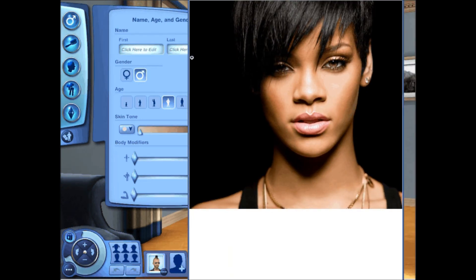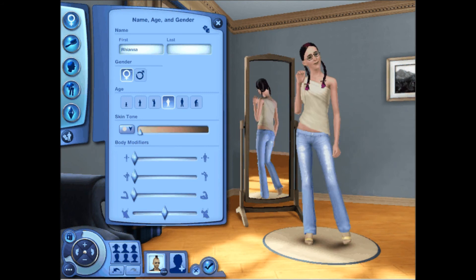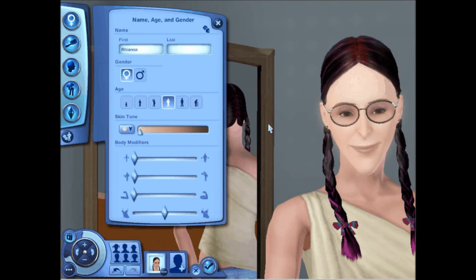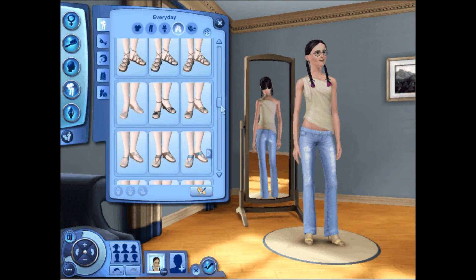We're going to actually be creating a sim in the likeness of Rihanna today. She doesn't have a last name. She is 24 years old, so we're just going to make her a young adult. As you can see, this character — the default sim — was probably the absolute opposite of Rihanna.